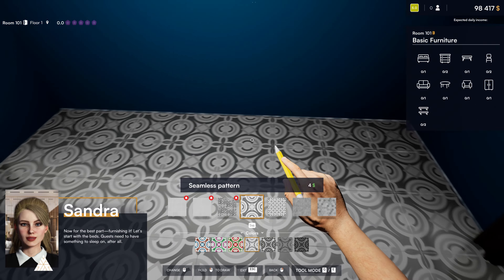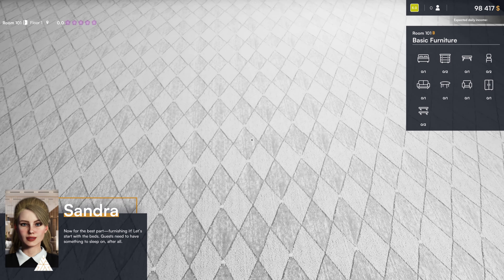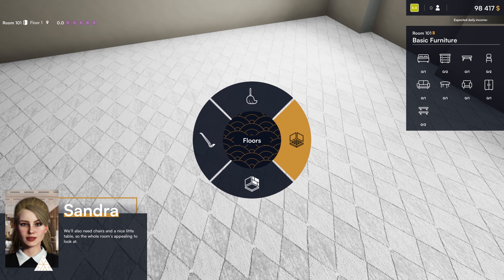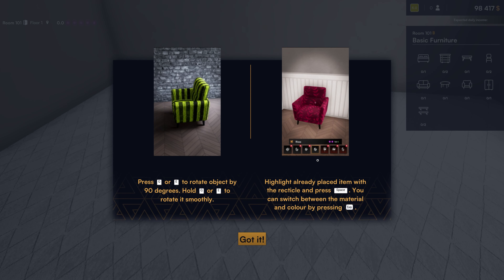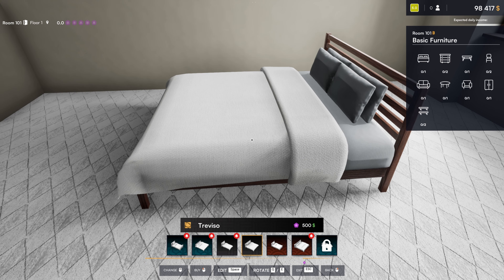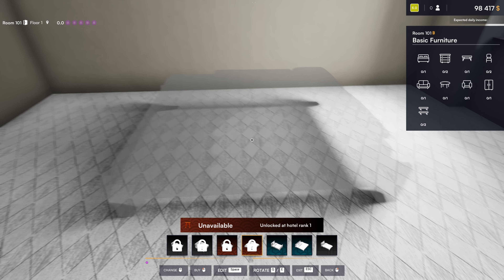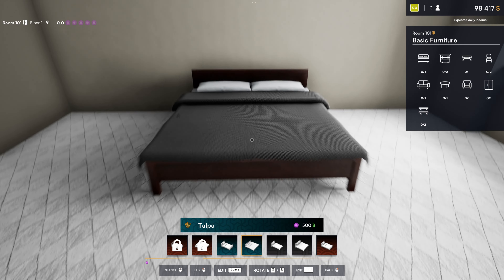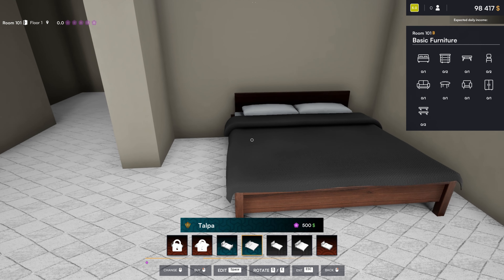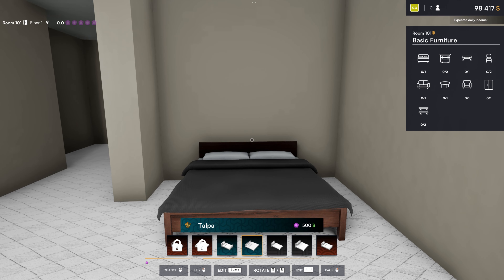For beginning hotel that's not a bad start. Now for the most pleasant part — furnishing! Let's start with beds; guests need to have something to sleep on after all. Fresh new carpet — what's wrong with the fresh new carpet, Sandra? Let's go into furniture — start off with some beds. If I scroll, it tells me this bed here unlocks at hotel rank one, but we are hotel rank zero. Rotate the bed — let's go ahead and put the bed on this wall here. Boy it's kind of hard to snap it to the center. There we go, close enough — I got the bed in.